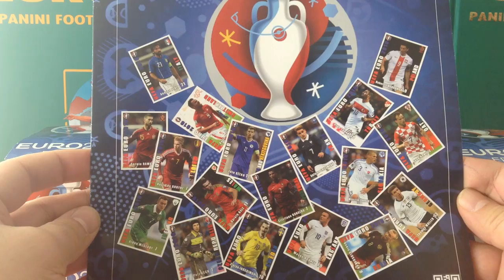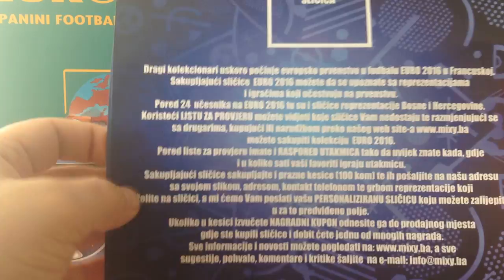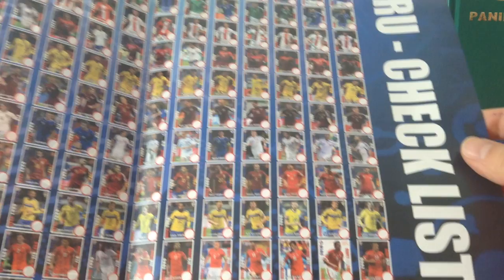By the way, the collection is called Plivac — or Plivac. I'm sorry, I don't know Bosnian, but here we go. It's all written there. Then on the inside, we've got the schedule for the tournament and the big checklist poster.